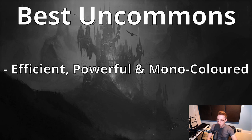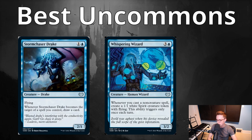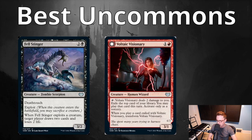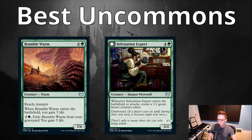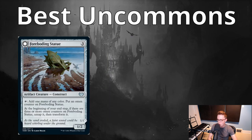Next you're looking for flexible powerful uncommons — mono-colored uncommons with a lot of power that aren't too expensive on mana. These include Twin Blade Geist, Cobbled Lancer, Diver Scob, Gutter Skulker, Storm Chaser Drake, Whispering Wizard, Fell Stinger, Voltaic Visionary, Bramble Worm, Infestation Expert, Oak Shade Stalker, Reclusive Taxidermist, and Foreboding Statue — which might actually be one of the better pick-one pack-ones in the set, as it's colorless, helps you ramp and fix, and turns into a pretty big creature later.